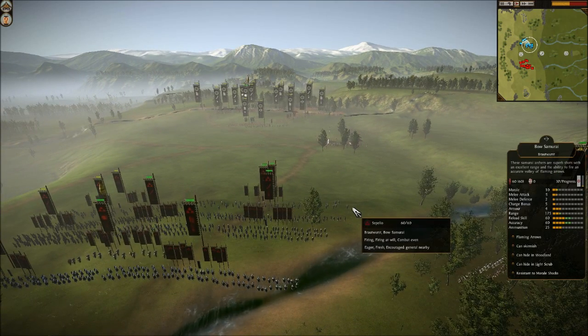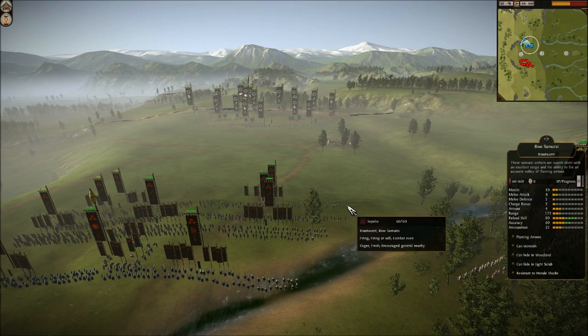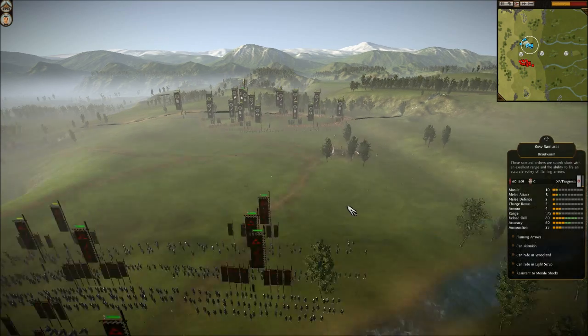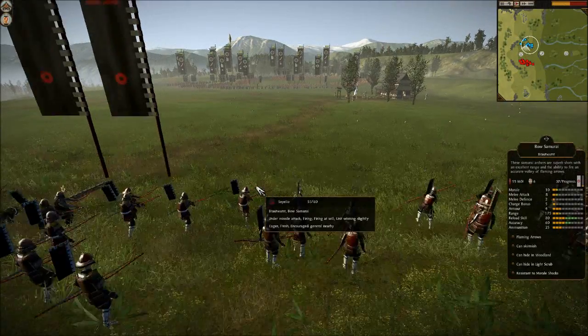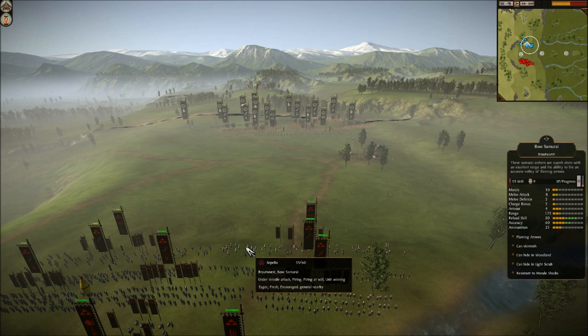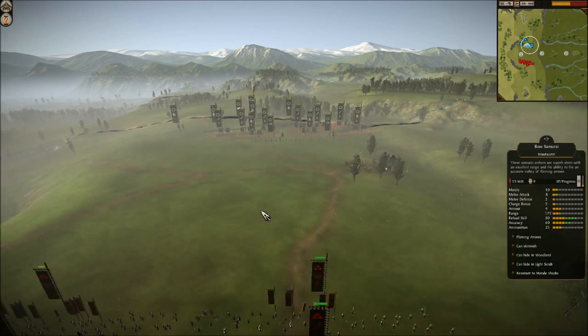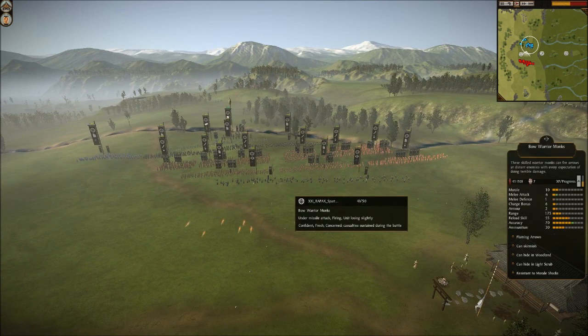I just realised I left my sound on, which was probably replaying through the microphone — that should be better now. So we begin the skirmishing phase here. My bow samurai are activated on stand-and-fight to give them a little boost; they go up to 80 reload skill and 60 accuracy, which is actually quite a bit more accurate than his bow monks, though they can't fire arrows as fast.